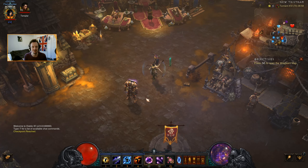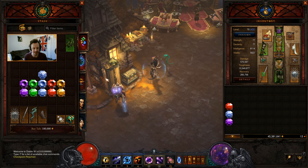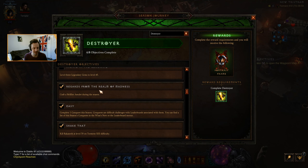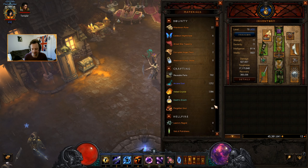Hello everyone and welcome back for another episode of Diablo 3. In the last episode we pushed ourselves all the way up to the equivalent of Torment 16, so I've put the difficulty straight up to that so we can carry on at that level. We're looking to be levelling our gems up to 45 now, because we're most of the way through the destroyer level, and at the same time extract a bunch of powers from different things.